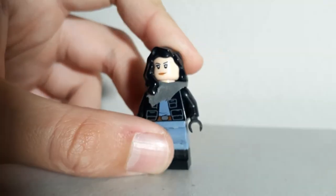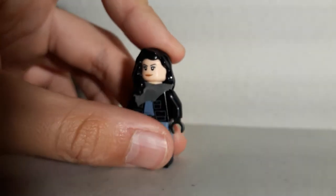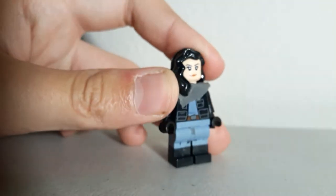For the torso, I decided to use a Rebel torso because that was the best I had in my collection, with black arms and black hands. The head is from Gamora. I took a gray cape, cut it up, and made it into a scarf.